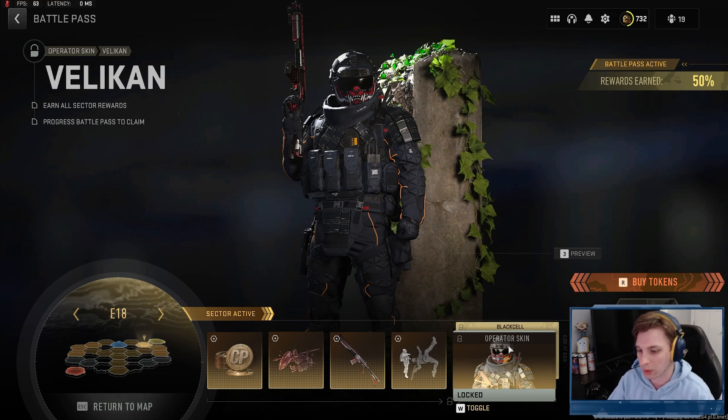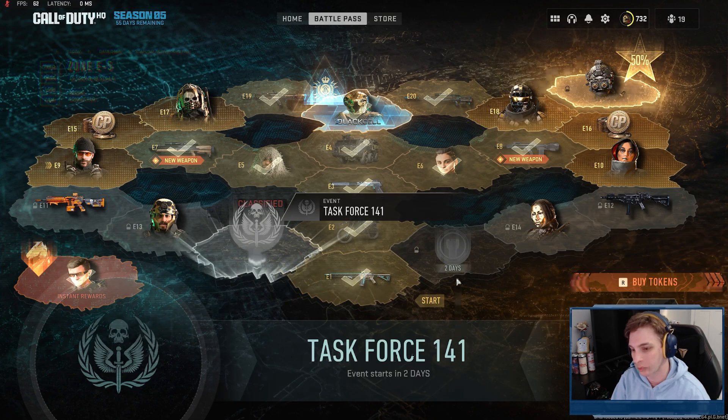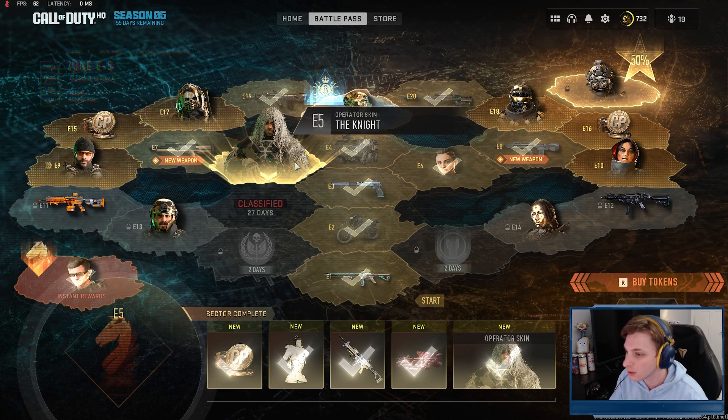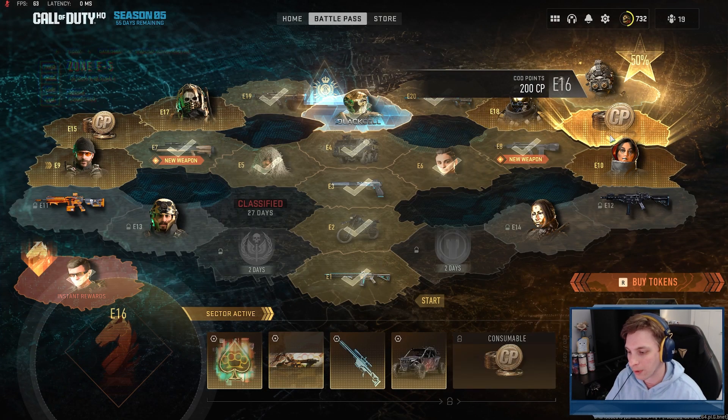The base Velican skin appears to be an exact copy of his Building 21 skin. From what we can see on the battle pass, the two sectors bordering E1 are for Task Force 141 and Shadow Company — giving a red team/blue team vibe, with TF141 rewards on the left and Shadow Company rewards on the right. We also have Mila, a new Shadow Company operator, and the Knight, which is an Alejandro skin.